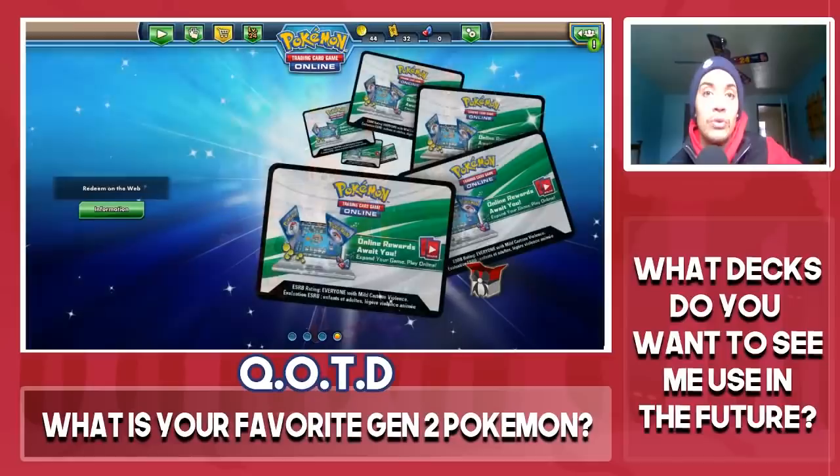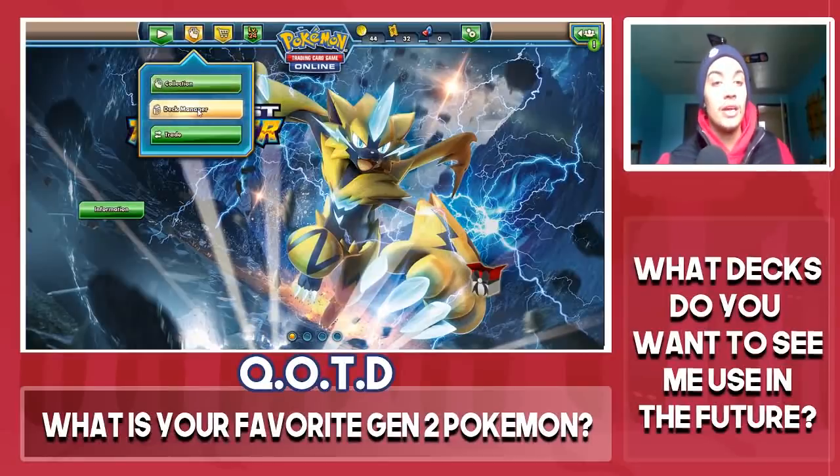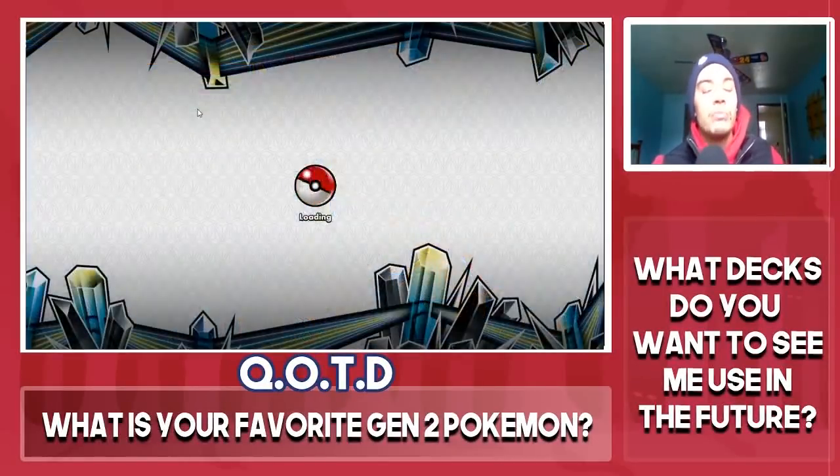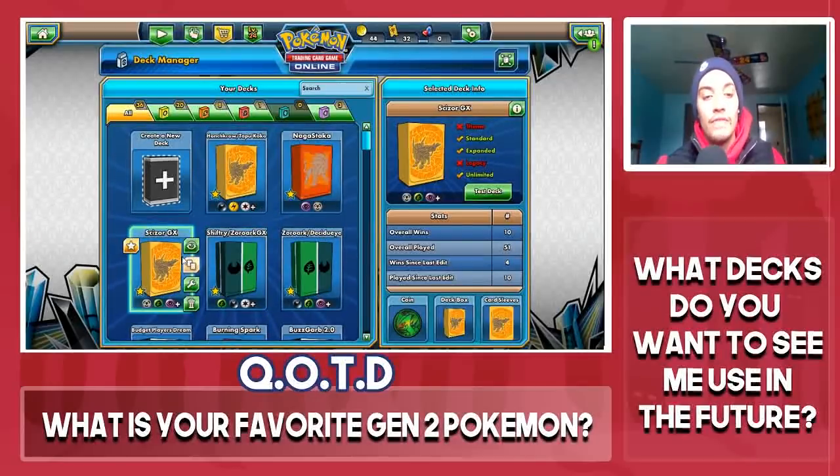Lost Thunder did bring us a couple cards that actually benefit Scizor GX. The deck has struggled with a non-GX attacker, and thankfully we did get a non-GX Scizor in Lost Thunder, as well as a brand new Prism Star that actually helps out Scizor very well.